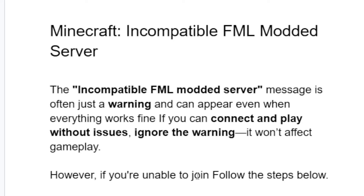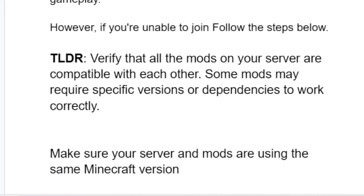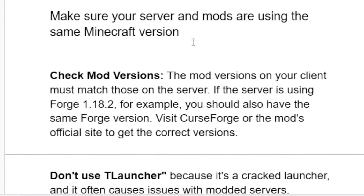However, if you're unable to join, follow the steps below to resolve the problem. First, verify that all the mods on your server are compatible with each other. Some mods may require specific versions or dependencies to work correctly. Also, make sure your server and mods are using the same Minecraft version.